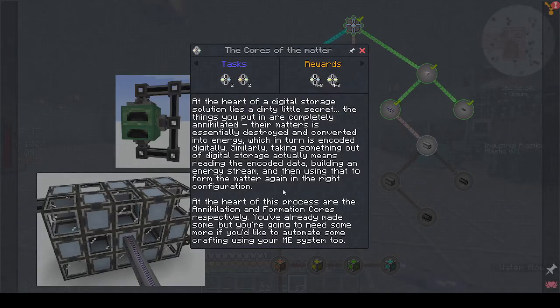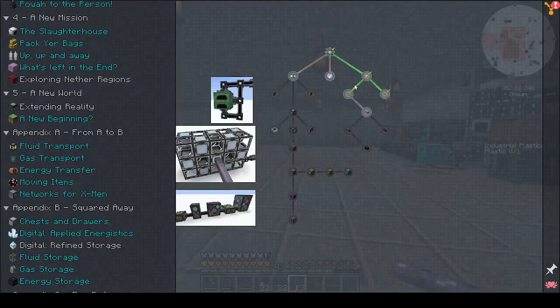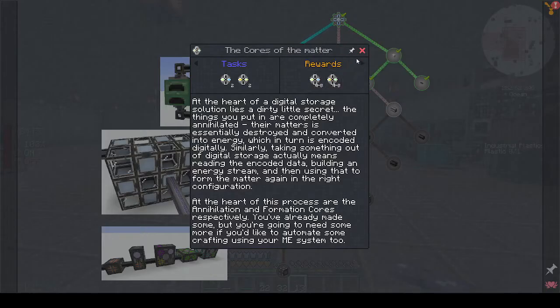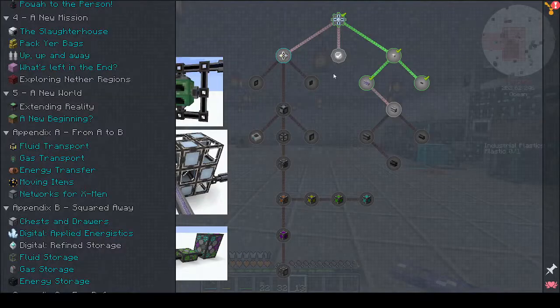The annihilation and formation cores - you've already made some, but you're going to need more if you'd like to automate some crafting using your ME system. I think this branch is the way that we need to go right now if we want to learn about auto crafting. We've made cores before, so let me go and make some stuff.